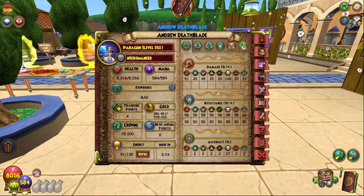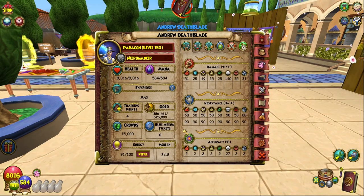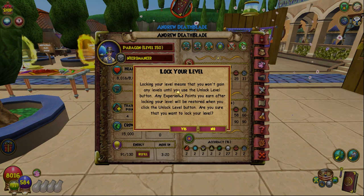Level Locking: With the introduction of PvP leagues, you are now able to lock your level so you can still quest but stay inside a league. There is a lock icon above your experience count in your character sheet. Clicking this brings up a warning and you can activate level locking. You can only do this when you are over level 50. Any experience gained while locked will go into an overflow count which will be added once you unlock your level.